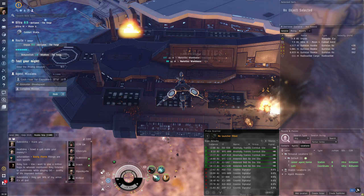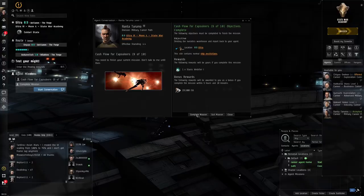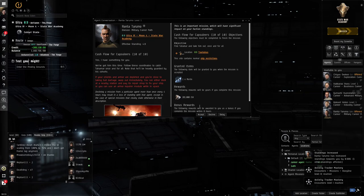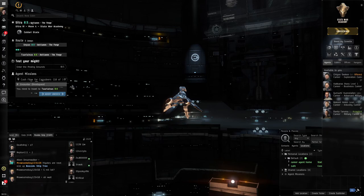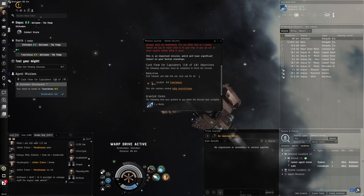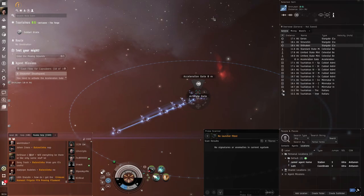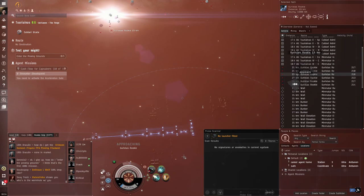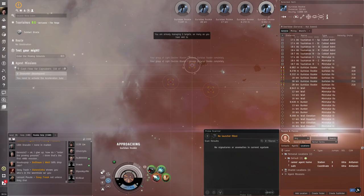We destroy the narcotics warehouse and head back to complete the mission. There's only one more career agent mission for the military path. Completing it rewards us with another Merlin. We accept the final mission: travel to Turiyainas, a few jumps away. Set destination and follow the yellow-marked stargate. The mission is an assassination — we need to kill a target called Tahamar. We arrive in Turiyainas, warp to location, and take an acceleration gate. The next gate is locked so we must kill the enemies guarding it.